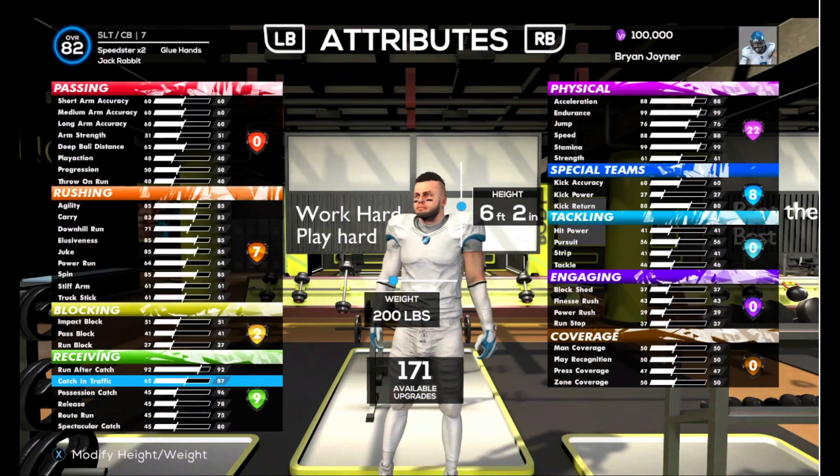It seems like he's got seven badges for rushing. The different categories are passing, rushing, blocking, receiving, physical, special teams, tackling, engaging, and coverage. So it looks like he's a special returns guy with eight badges, and 22 in physical. He's a 6'2", 200-pound corner — definitely a freak of nature. Seven badges for rushing, two for blocking, nine for receiving, because it seems like he's going to be a wide receiver slash corner.